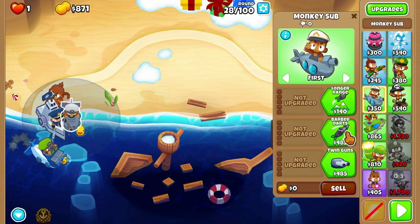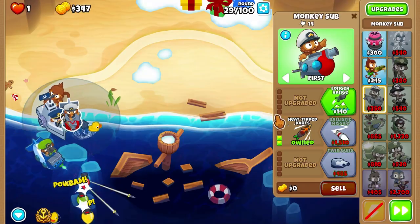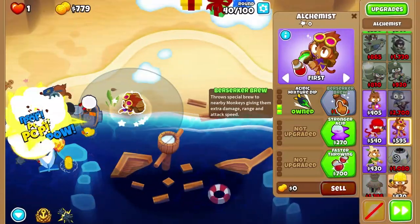MOABs were kind of annoying in this run, so before round 28 we'll get a heat tip dance, later upgrading it into a ballistic missile. Next we'll get a destroyer, and that'll be easily enough to destroy the round 40 mob, like always.